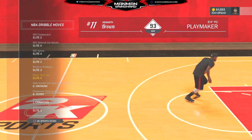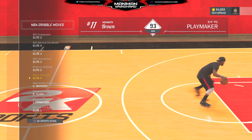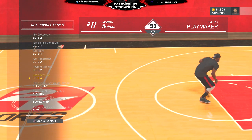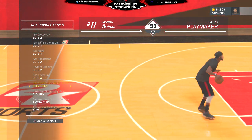Basic size up number four — this is the same thing as hesitation 10, kind of like crossover 10 or crossover 16. I don't use it for hesitation though; I use it for the snatch back. Y'all kept asking what my snatch back came from — it comes from this elite four for my basic size up.